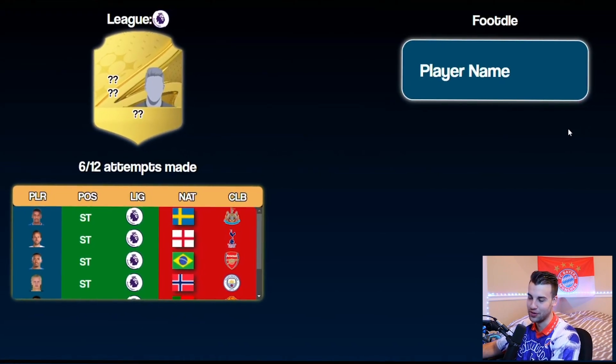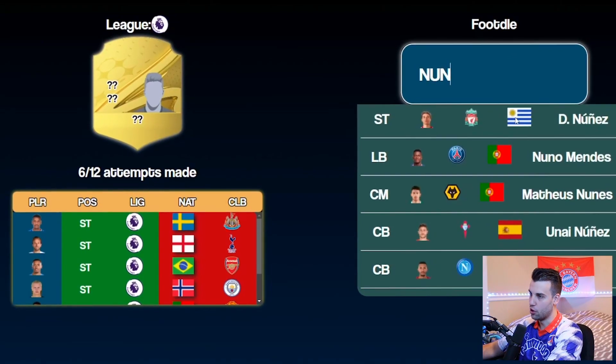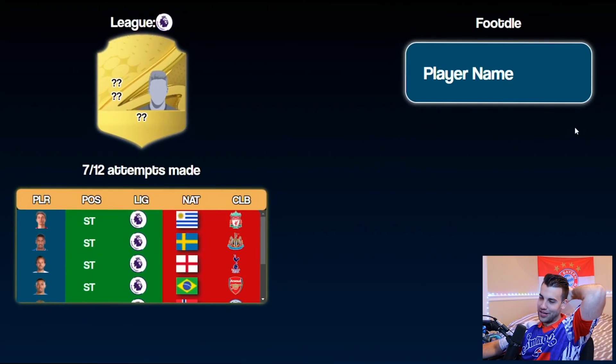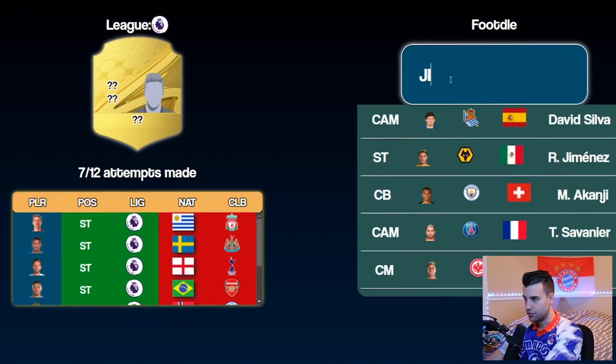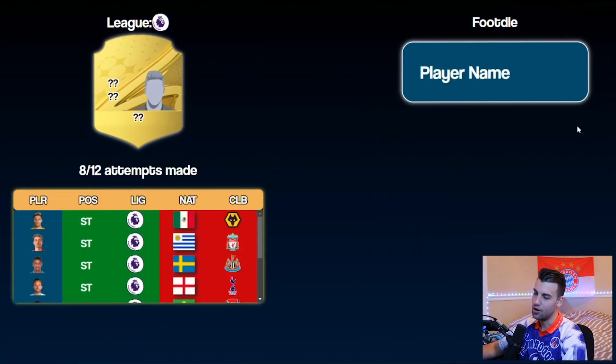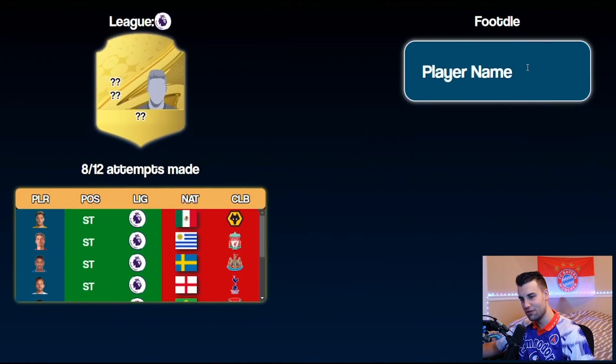I'm gonna go Isak on Newcastle - no, come on. This has to be a joke, this cannot be happening. I'm gonna go Darwin Nunez - no, no, no. I'm actually getting worried now, I'm not gonna lie. Let's try Jimenez - nothing. This seriously is a joke.